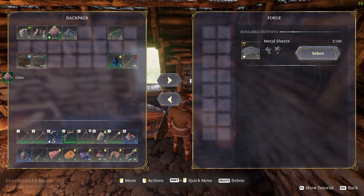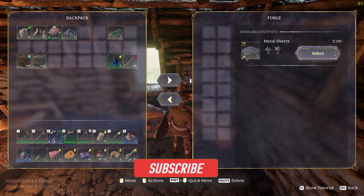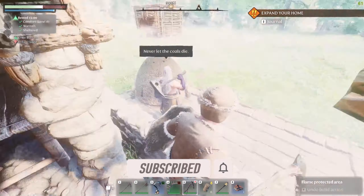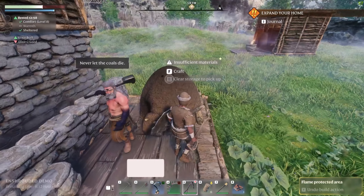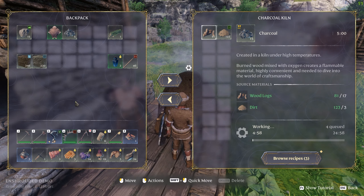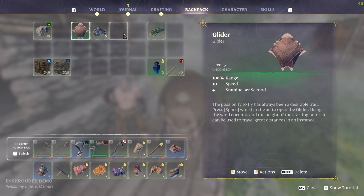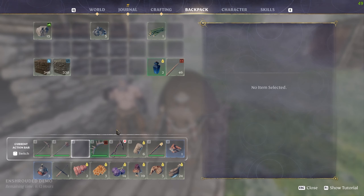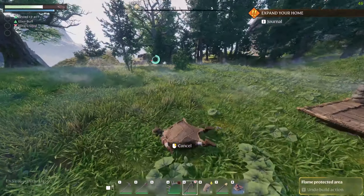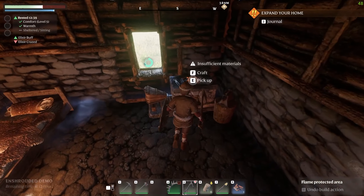Let's see what we got here in the forge. In the forge, looks like we can take some metal chunks, some charcoal, and make these metal sheets. So charcoal, metal sheets - why don't we make a few of those? This is also our kiln here. I'm going to take the rest of our wood and throw it in here just to get some charcoal churning while we're playing the game. Let's equip the glider and the grappling hook. Oh my god, I'm a flying squirrel! I love it. That's so sexy.